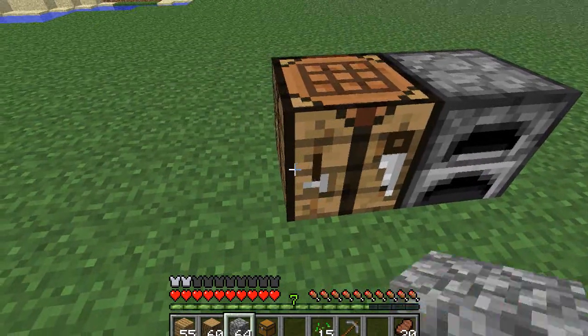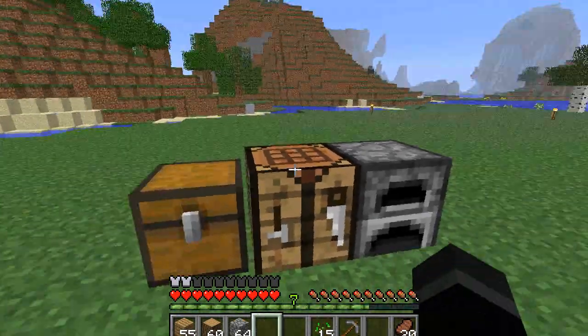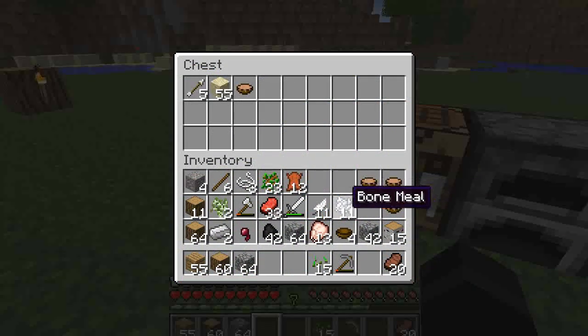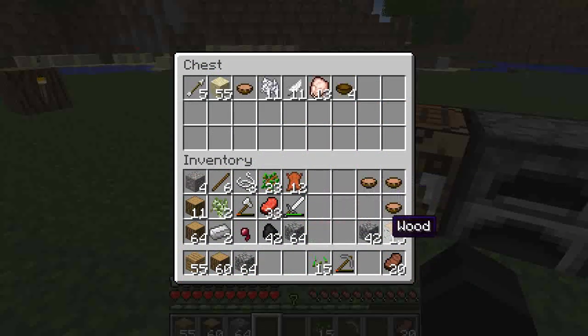You just put boxes all around and leave one in the center, like you're putting something in the chest. So we're going to throw all the stuff that I don't really care about in the chest, which is a lot of things right now.